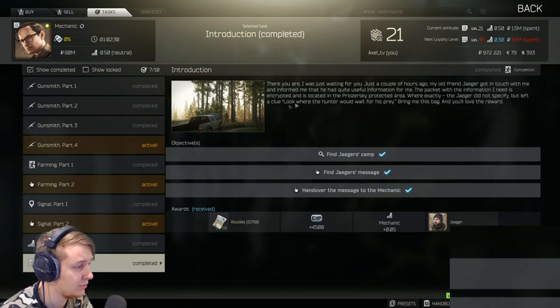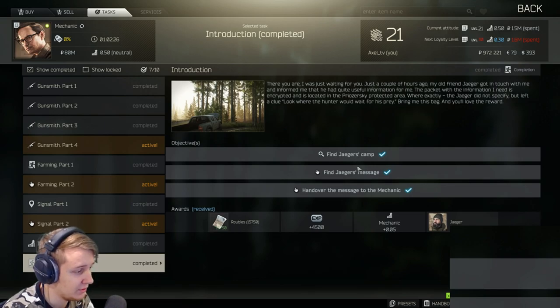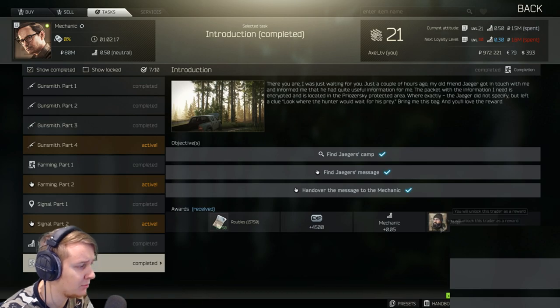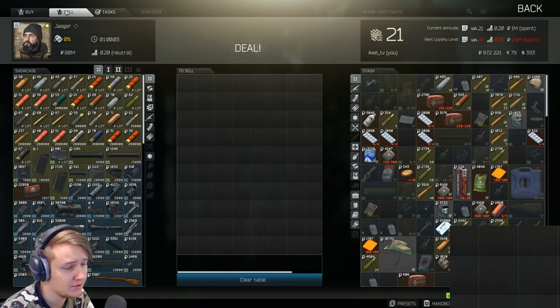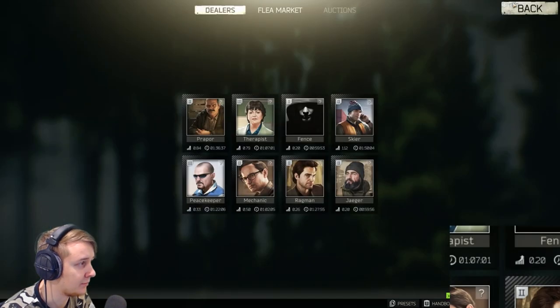It tells you that you need to find Jäger's camp, you need to get a message and hand it over to the Mechanic. After this quest you will be able to unlock Jäger, buy stuff from him, accept quests from him — and he's a cool guy. So in this video I'm gonna show you how you actually find his place and where the actual letter is.